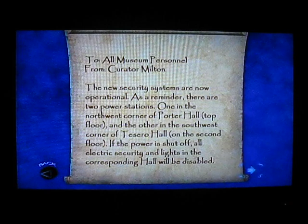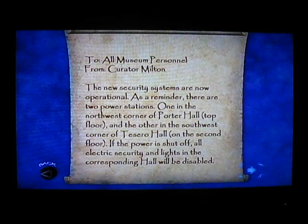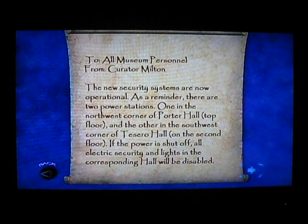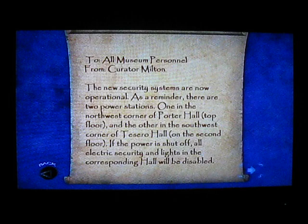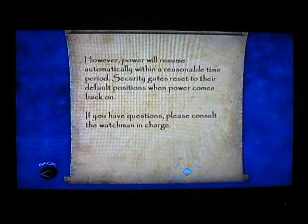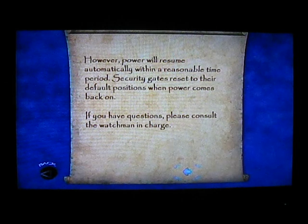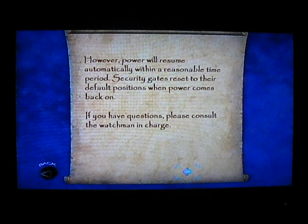To all museum personnel from Curator Milton: the new security systems are now operational. As a reminder, there are two power stations — one is in the north corner of the pottery hall on the top floor, and the other in the southwest corner of Tessero Hall on the second floor. If the power is shut off, all the electrical security and lights in the corresponding hall will be disabled. However, power will resume automatically within a reasonable time period. Security gates reset to their default positioning when power comes back on. Well, that's nice to know — there are switches we can use to turn off the lights or the security system.